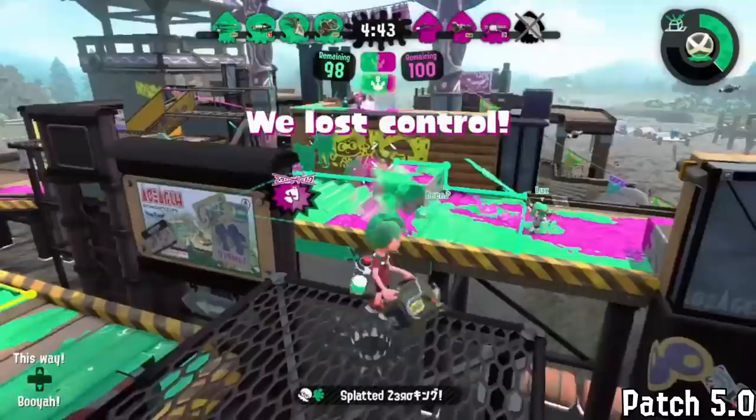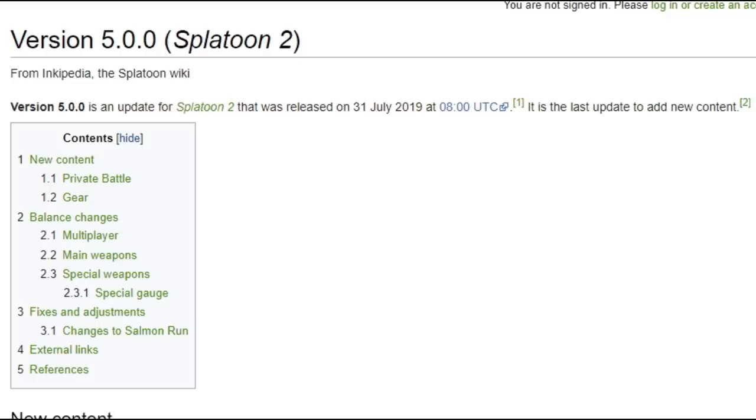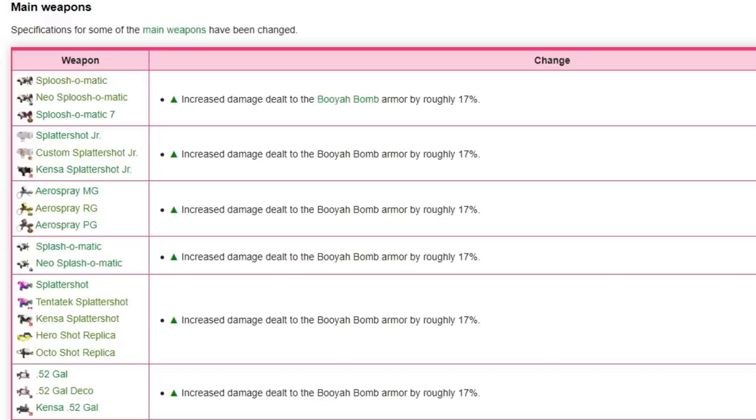Like with patch 4.9, this one is also not on Nintendo's English patch notes website, but anyway, this dropped on the 31st of July 2019 and was also the last major content update, giving us Splatfest and Splatfest prizes. First up on the patch notes, as per usual at this point, is shooter buffs.